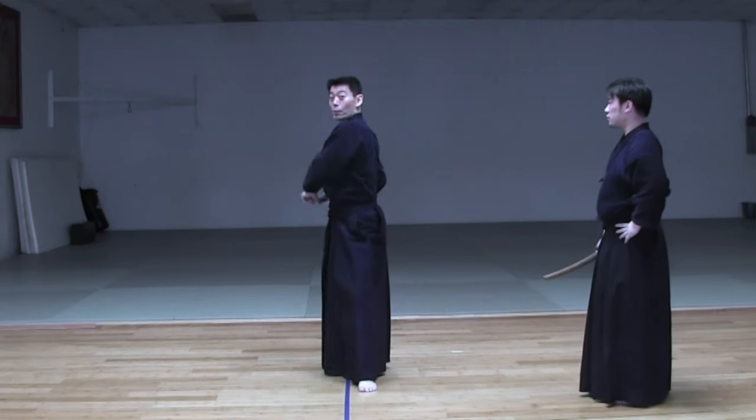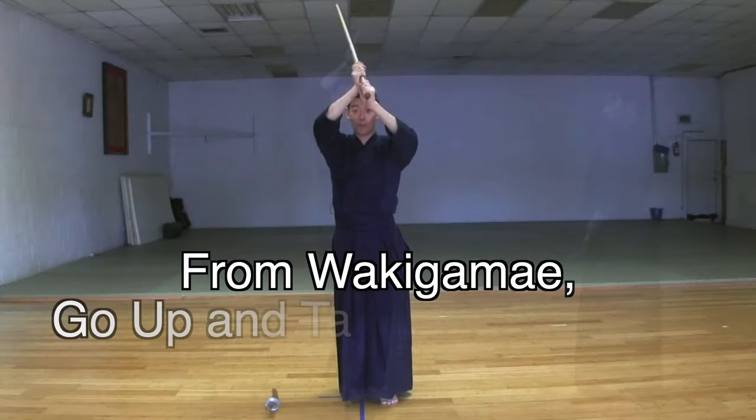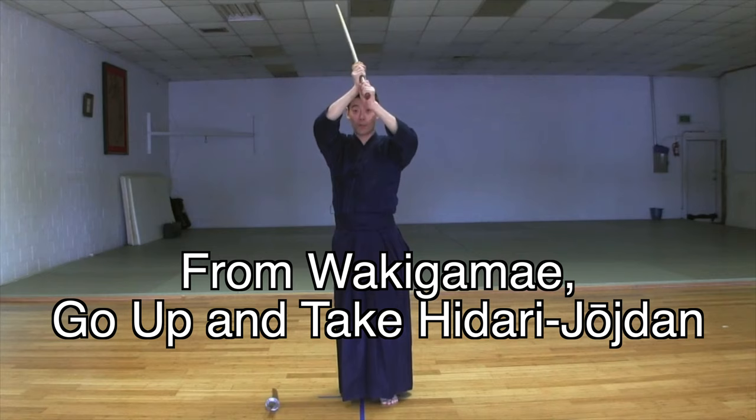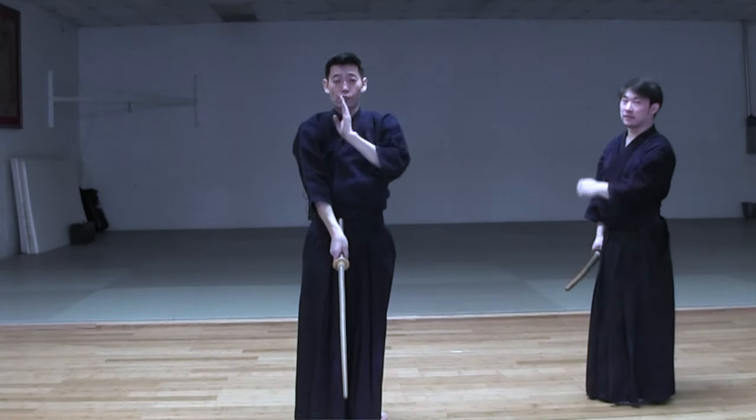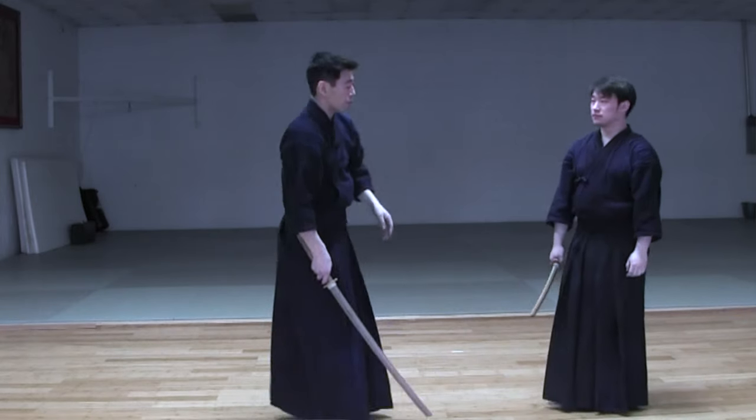Sideways — from there, straight up. I double checked the instruction manual. It says from Waki Gamae, you will go up to Hidari Jodan. Cut down. Nice and straight. Your opponent moves anyway, so make sure you cut straight.